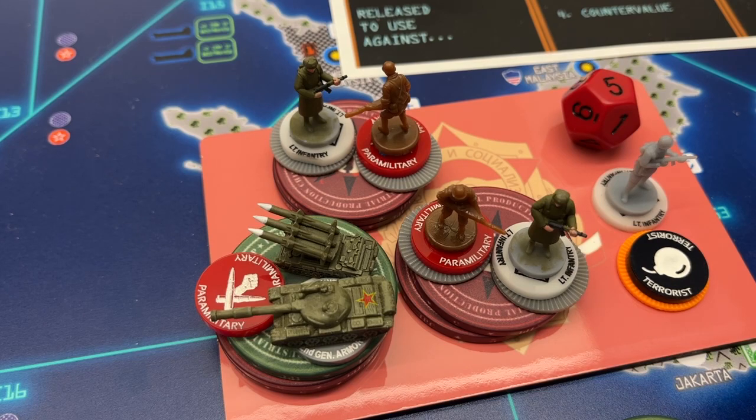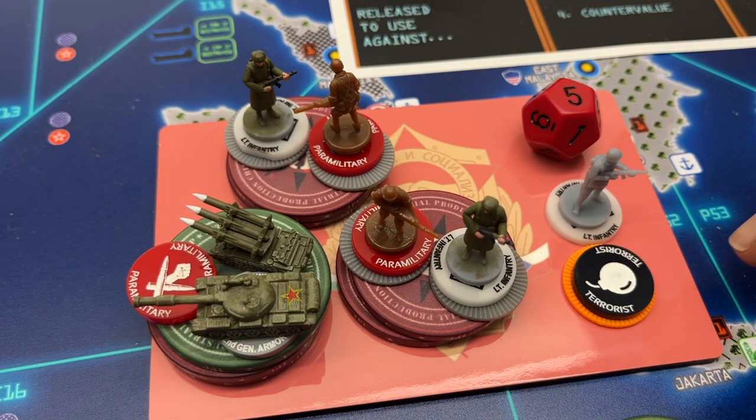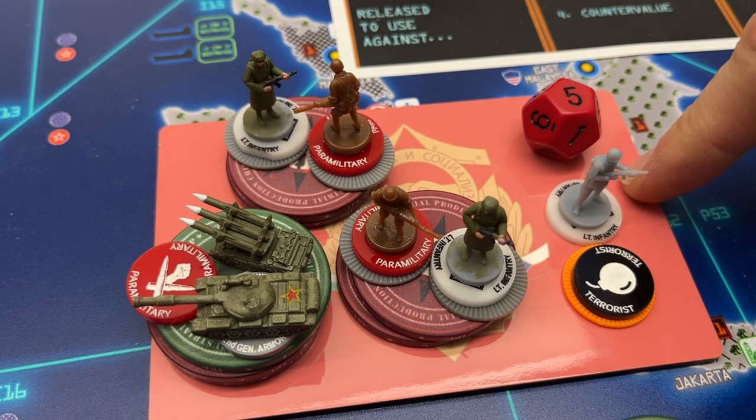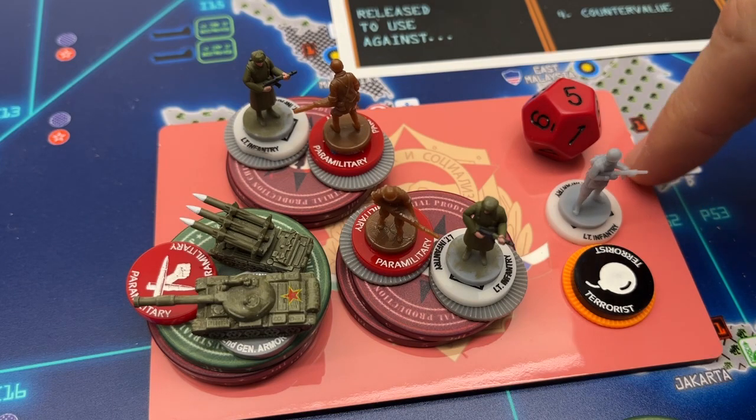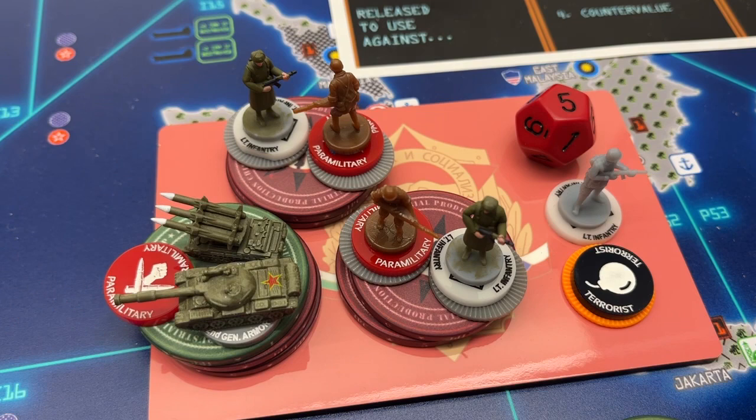All right, this is our buy phase. We've got our terrorist on here and our free infantry for the Libya event. Recruitment will be at five once I place that terrorist. 31 to spend - I'm going to place two infantry and two paras for 10 each, twice, and then an additional paramilitary SAM and next gen MBT for another 11, for a total of 31. Captain J hasn't been blowing up my bases anymore but he's been blowing up my units, so I've got to replace a few.